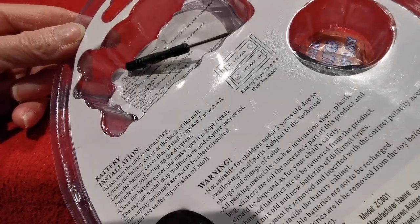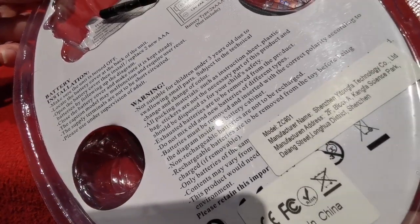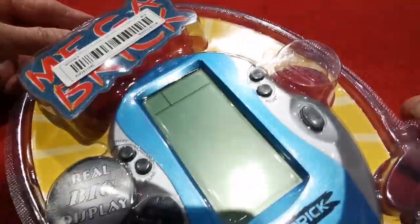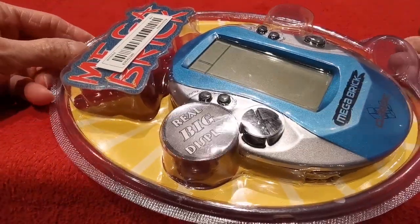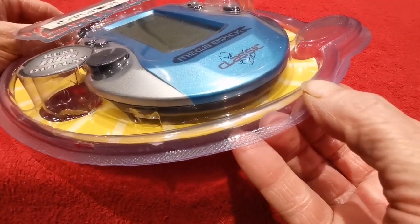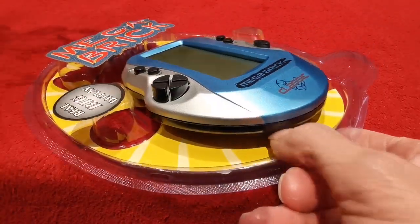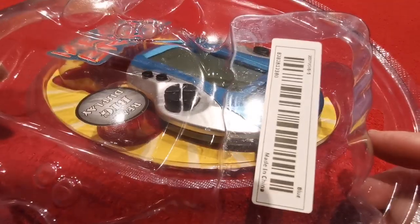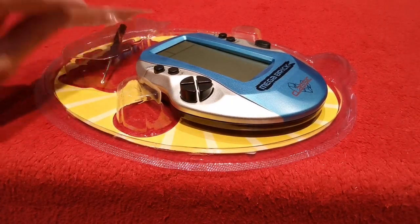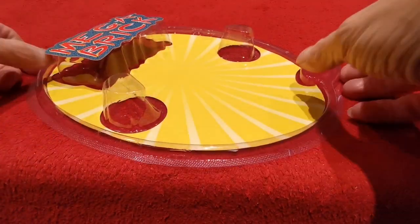On the back it tells you how to install the batteries and all that. It's quite a big package. I've realized how things could get lost out of here because it may look like a blister pack but it actually just pops off - it clips in just like that. That's the tray, and then you're left with the cardboard bits and the unit itself. Not much else to see here in the packaging.